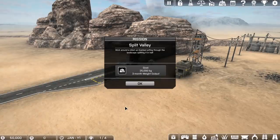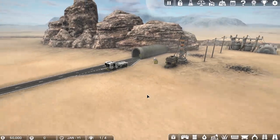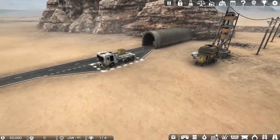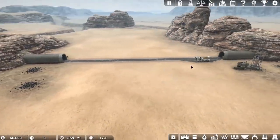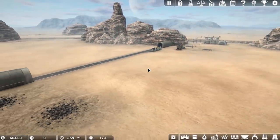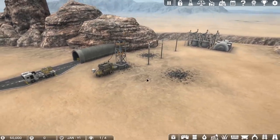I don't know if it's in early access or not, but we'll figure it out as we go along. Split Valley — work around a dried up riverbed jutting through the landscape and splitting it in half. Goal is 25,000 kilograms, a three-month weight output. So I assume we're doing some mining here. It looks like we are doing some mining and it's loading onto a flatbed truck to be shipped somewhere else. There's a power plant here providing power to this mine. This seems to be a nice step between Satisfactory and Factorio — kind of like a 3D Factorio but not quite Satisfactory.